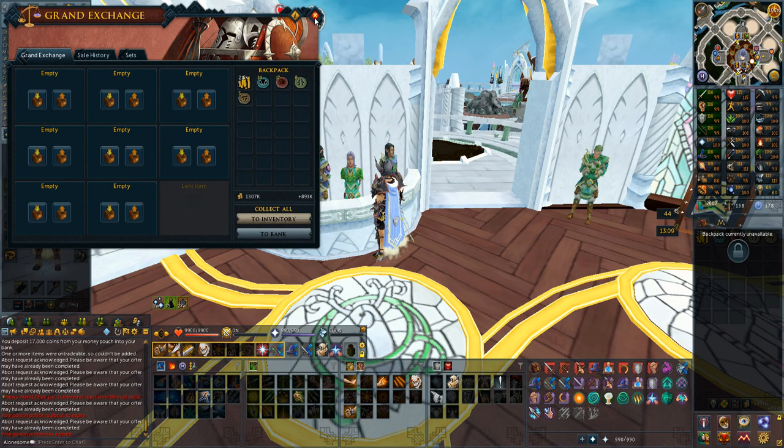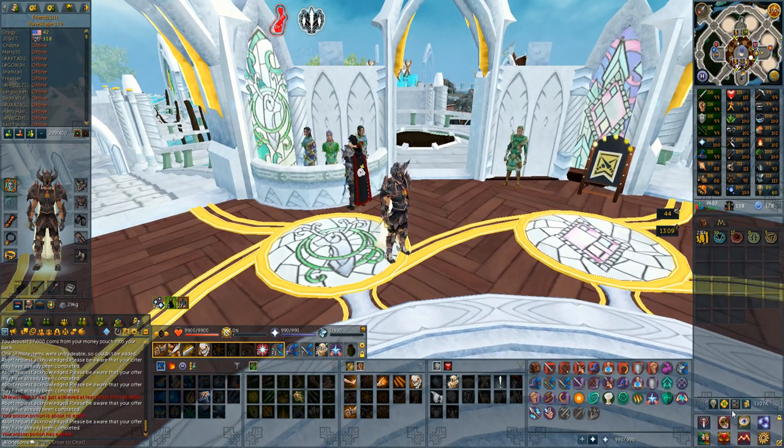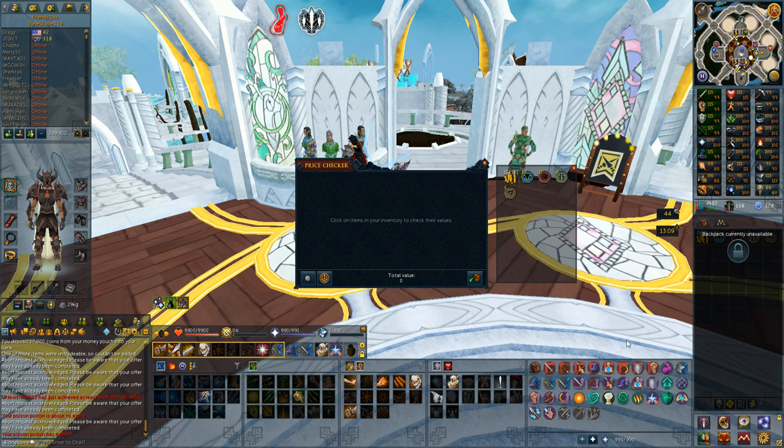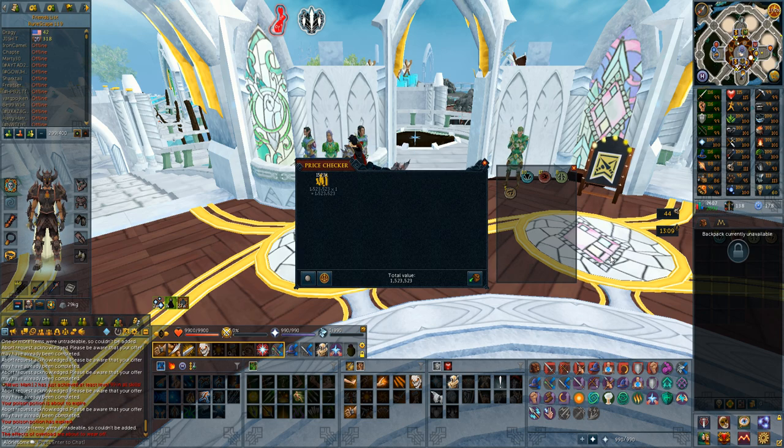And the final price check is 1.5 mil, roughly. So that means every single kill at the current bone price is roughly 15k, which is not really that good for some creature that has 70,000 HP. Granted, they don't really do that much damage to you and you can be there really without food, but yeah, 15k per kill — maybe not the best way to get money, because killing 100 took me exactly 1.5 hours.